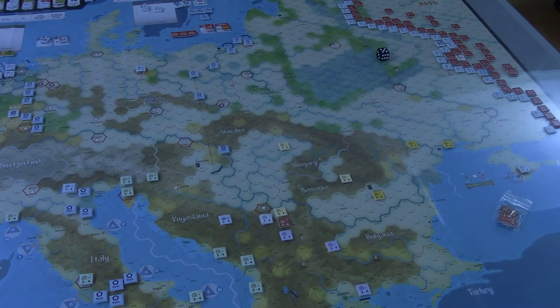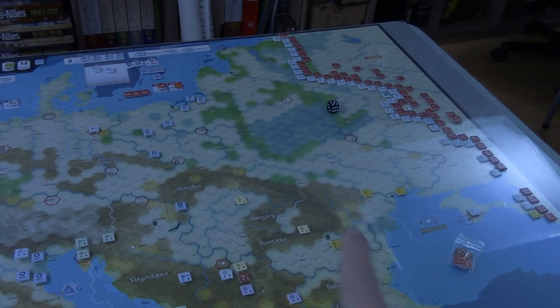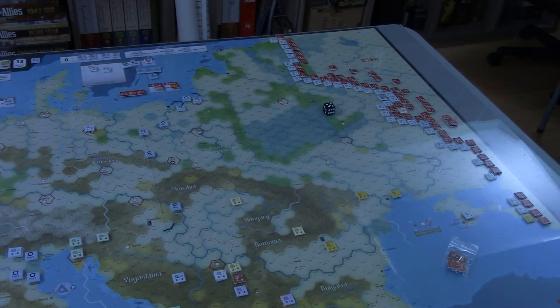Reading some discussion on BoardGameGeek, there is some reason to try to make a push for Kursk, but you probably want to attack a little bit differently than the mandated one. What I probably could have done or should have done was focused more on attacking additional places near Kursk that would have enabled us to maybe capture it or do a better job. But I stuck with just attacking where we had to and didn't attack anywhere else. I don't know if the Soviets are too strong on the east front to where the Germans totally collapse.